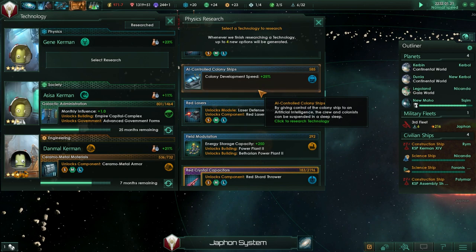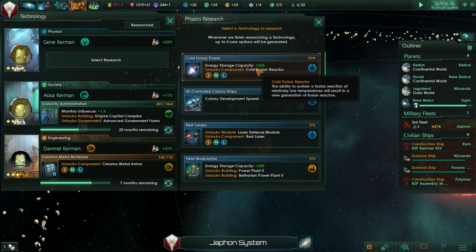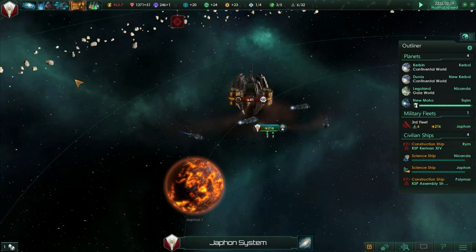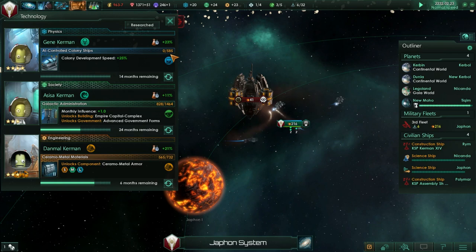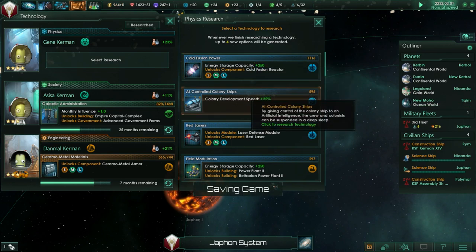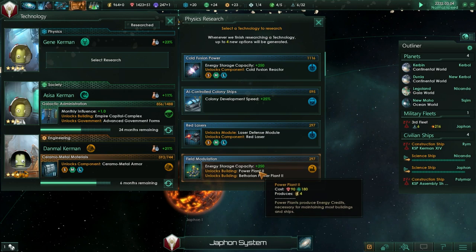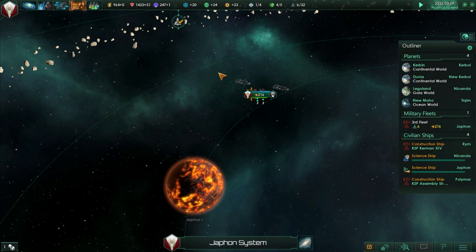Colony development speed would be nice. Cold fusion reactor - hmm. Let's get colony development speed though. Cold fusion is better - shh - but colony development speed will be done sooner. Betharian power plants? That's pretty cheap - I could get this one. That'll be only seven months, I'll get that one first then.